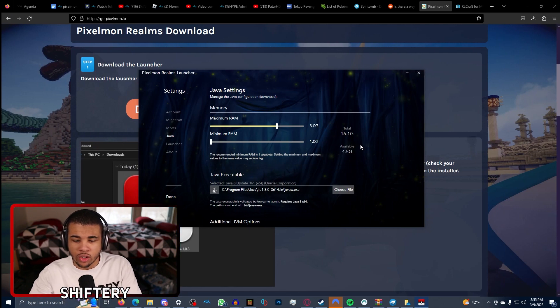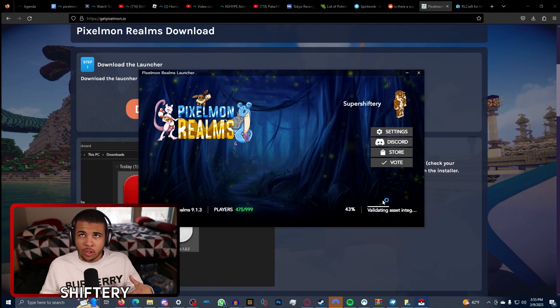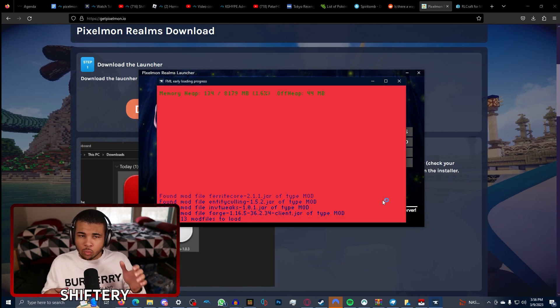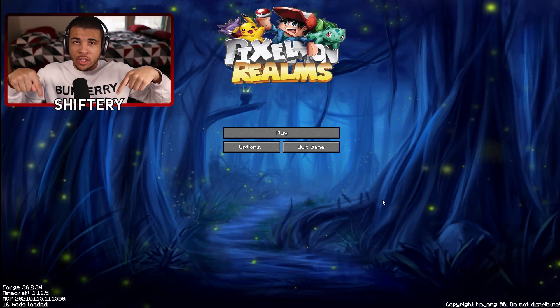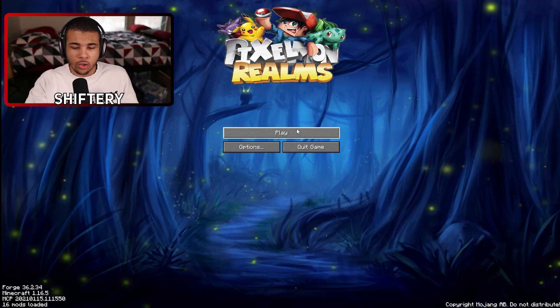I feel like Pixelmon really does need the extra RAM. Click on play, and you can also join the Discord. This may take a while — I had to keep installing it over and over and even restart my whole computer. Just be persistent. I believe this is the best way to get Pixelmon. The server IP is also down in the description so you can join directly. If you want to use your own Pixelmon installation, no problem — clicking play will connect you directly to the server.